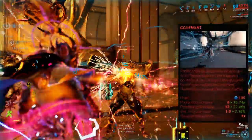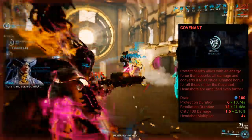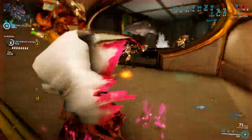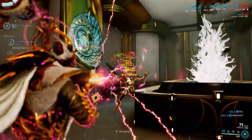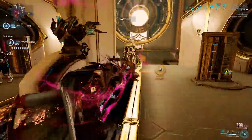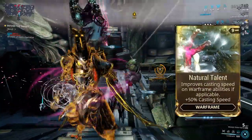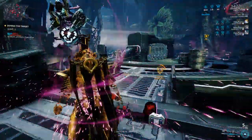His fourth ability, Covenant. Harrow spins and grants everyone, including himself, damage immunity for a certain duration. After the invulnerability phase, all damage taken within it grants every player Retaliation — a buff that increases weapon critical chance. You cannot cast this ability again until the Retaliation buff runs out. All of Harrow's abilities and their animations can be sped up by Natural Talent, so I highly suggest not going anywhere without this mod.